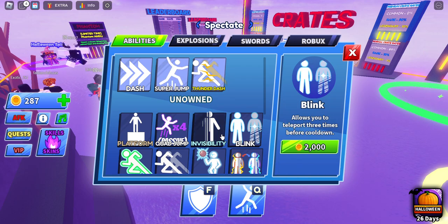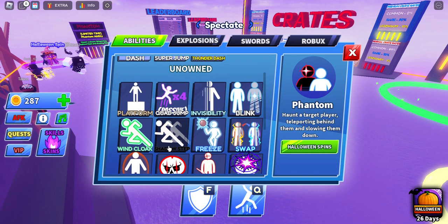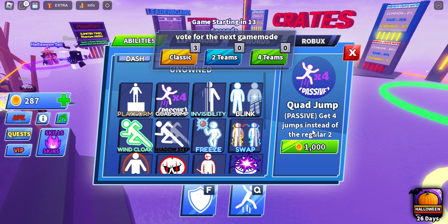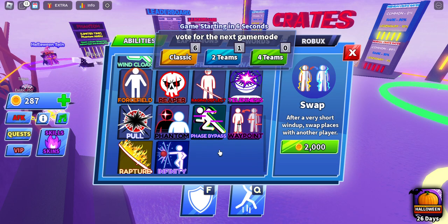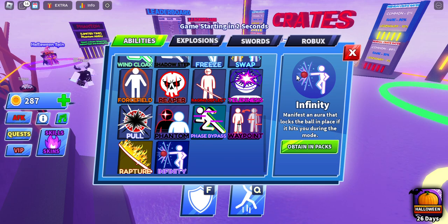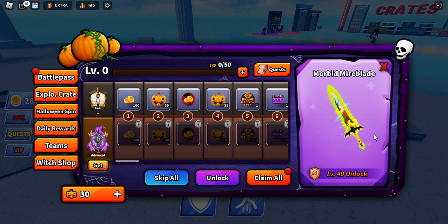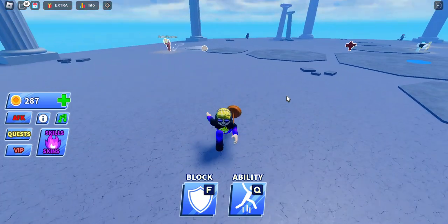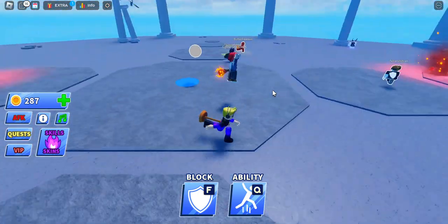So here are the two abilities I have. There's Quad Jump — get four jumps instead of the regular two. There's also Blink — allows you to teleport three times before cooldown. And there's Infinity Manifest — locks the ball in place if it hits you. That's the new update: new map, a code, a battle pass, daily rewards, and a bunch of new abilities.